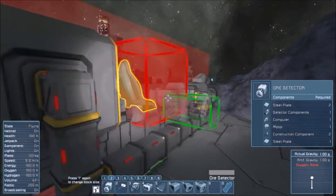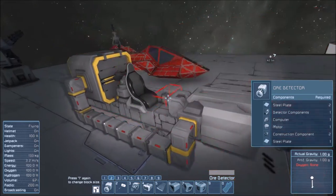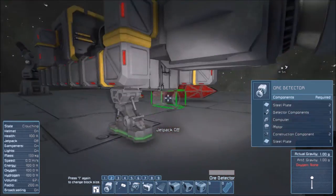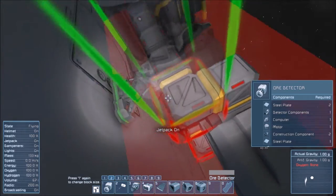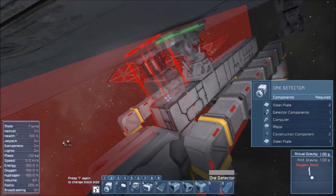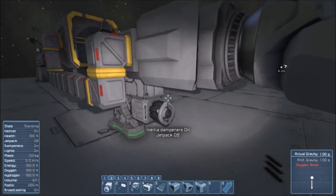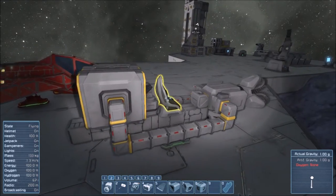We're going to put our ore detector - that's lame, you can't slap it there - so we'll just duck down and slap it somewhere underneath. Come on, work with me here. There we go - okay, so we got our ore detector. Everything's looking good so far.